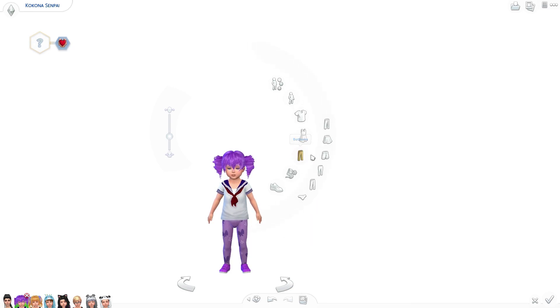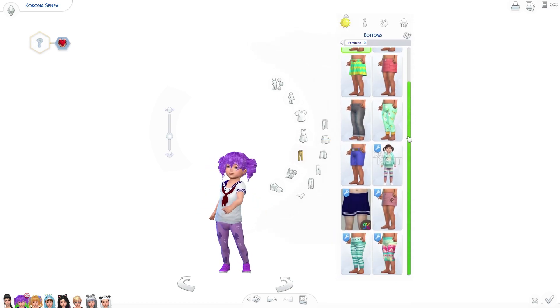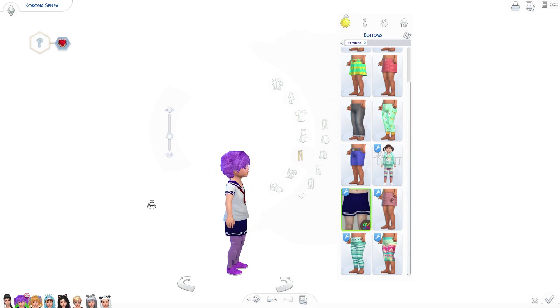We're going to stick with the blue one, and let's find the skirt. There it is — super cute. Kokona, you look adorable. You're so cute.